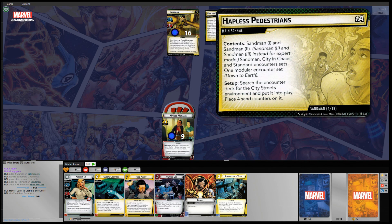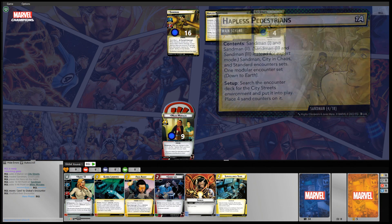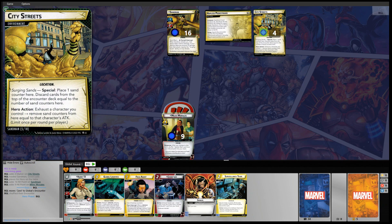The setup says search the encounter deck for the City Streets environment and put it into play, placing four sand counters on it. City Streets is a location with a Surging Sands ability — a special: place one sand counter here, then discard cards from the top of the encounter deck equal to the number of sand counters here. There is also a hero action: exhaust a character you control to remove sand counters equal to that character's attack limit, once per round. So it's not an attack, so we don't take consequential damage. And as you can tell, there are already four sand counters loaded up.